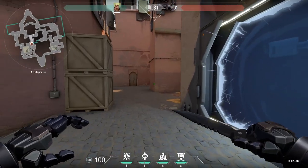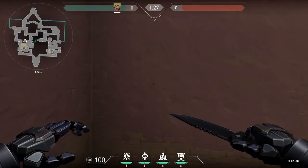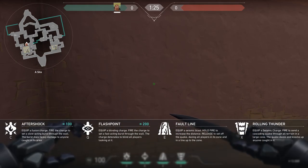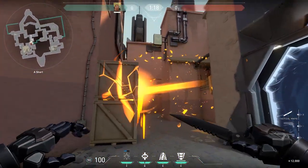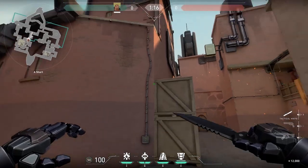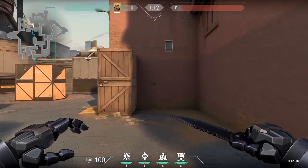On defense on Bind, I like playing him in short A — kind of in that little corner by the crates, but also right beside the bathrooms. This is because you can help counter the pollution bathrooms and support what's going on at short A. Chances are you have someone camping U-Haul, so you can help support them and get some frags as well.